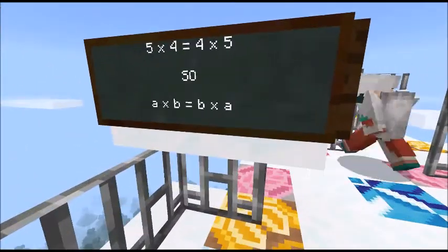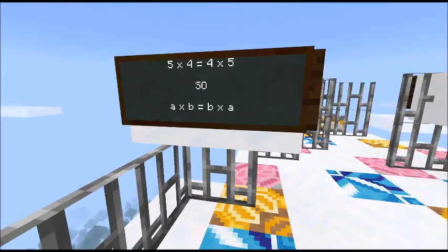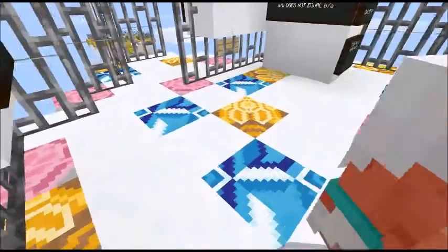Just like addition, multiplication does the same — you can swap them over. Commutative, I think, is the posh word. 5 times 4 is the same as 4 times 5 — 20 is the same as 20. So A times B is the same as B times A. If A times B is 84, what's B times A? It must be 84, because you can swap them round.